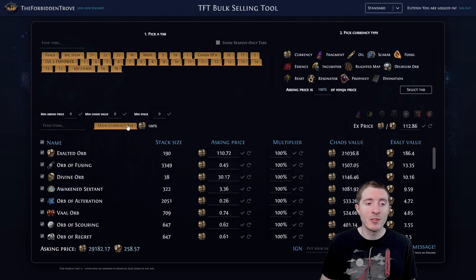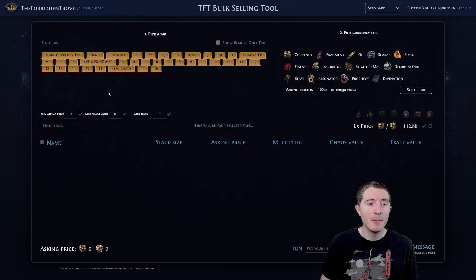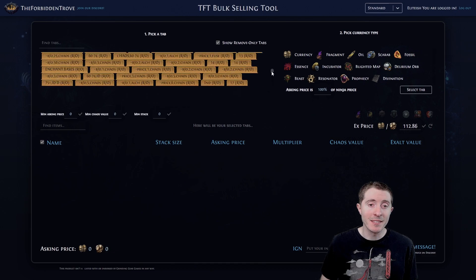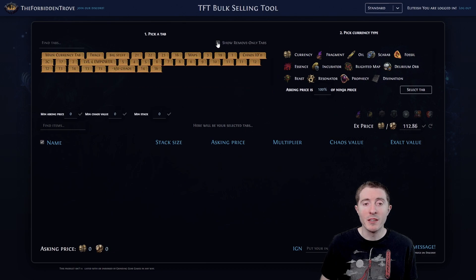But first, let's clear this out so you can see how I got to this list right here. So I'm going to click on that. These are all of my tabs that aren't remove only. If I click on this, as you can see in standard, there's quite a few of them, but we can uncheck that so we can have just our currently used tabs. And I'm going to go over here to the main currency tab — that's the one I wanted to look at. And I know this is a currency tab, so I'm going to select currency.